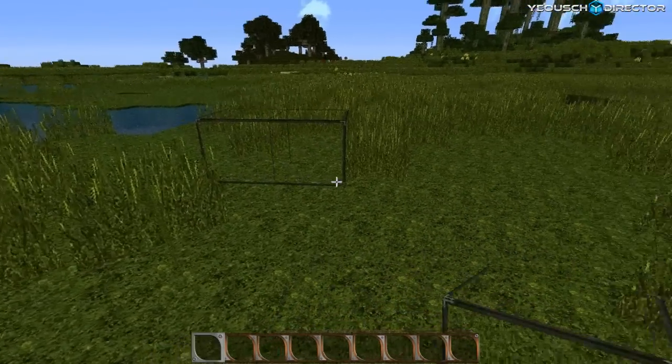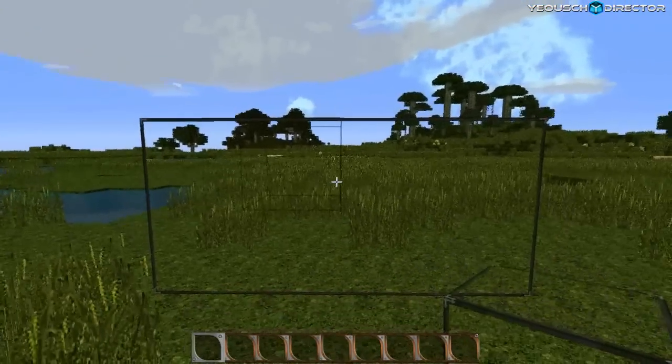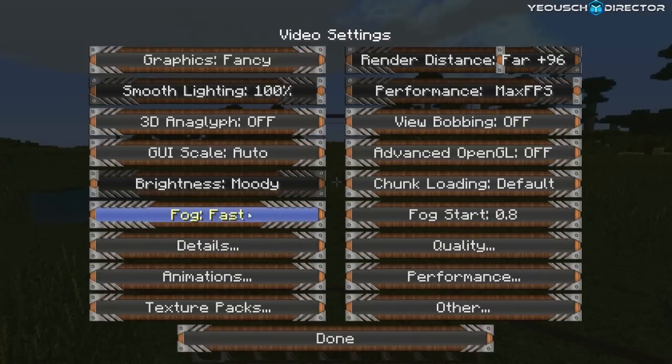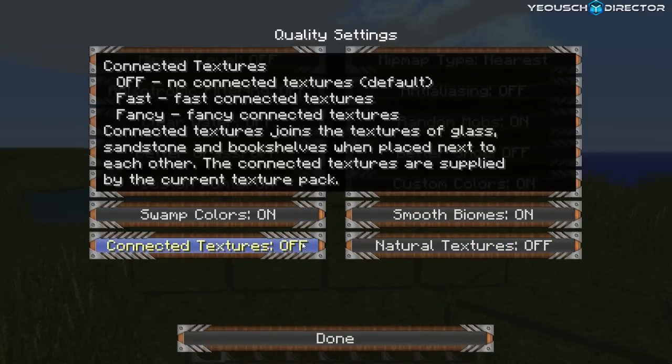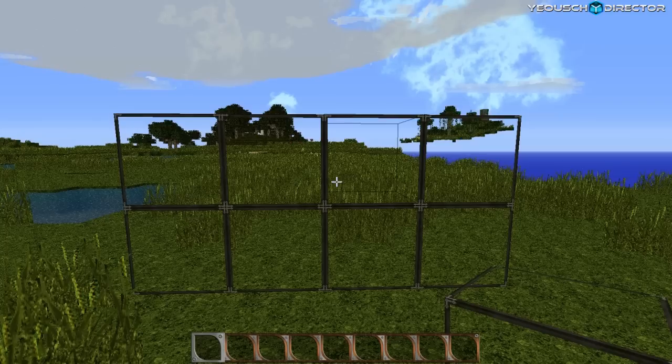Also, some people like to use the connected textures. I'm not a real big fan of this because I always walk through the glass and can't see it. To turn that back off, go to your video settings, go to quality, go to connected textures, and just turn it off. Click done, go back into the game — and as you can see, there's your framed glass back.